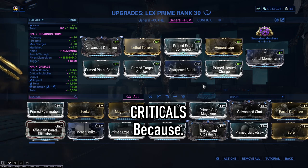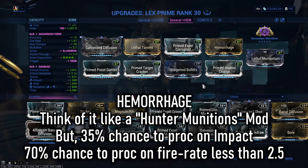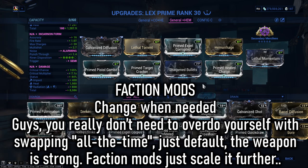Criticals — you want bigger numbers and bigger one-shots, so criticals are your best friends and Lex loves criticals. Hemorrhage: this is basically a Hunter Munitions build in disguise. The evolved version of this Incarnate weapon innately has impact damage, and since it has such a low rate of fire Hemorrhage is doubly effective as a mod — this is the main thing to scale for this build, adding slash procs on impact hits. Faction mods are next because scaling proc builds need them; remember to swap faction mods depending on what enemy faction you're facing, defaulting to Corrupted or Grineer.